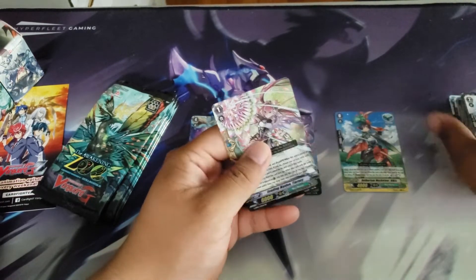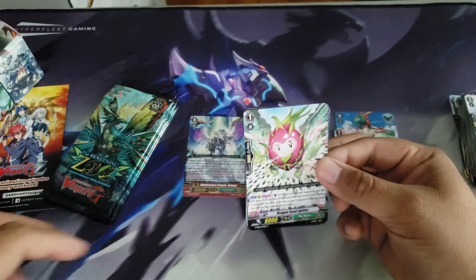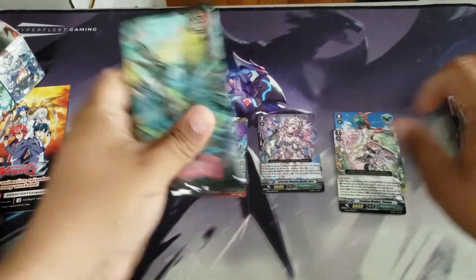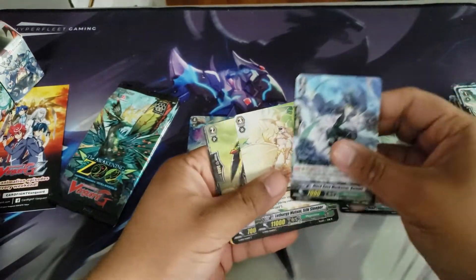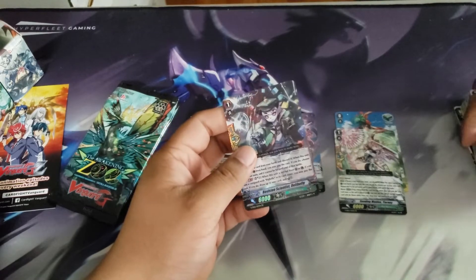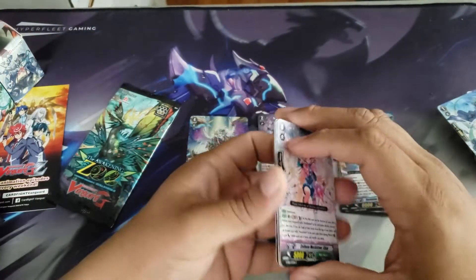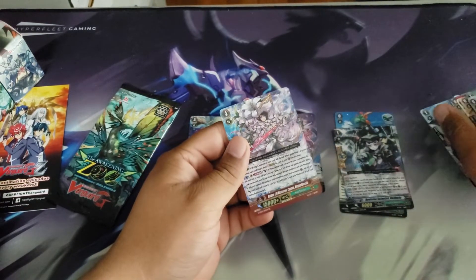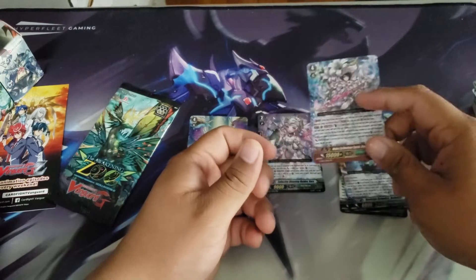We should definitely see a double R. We got a PG for Neoflame — that one's kind of worthless, maybe 50 cents at most. So far this box is not looking too good. Getting a little nervous, down to our last few packs. We got another PG for Great Natures — that's not good either. We got the Neonector stride, which at max goes for about a dollar fifty to two bucks, so that's okay.